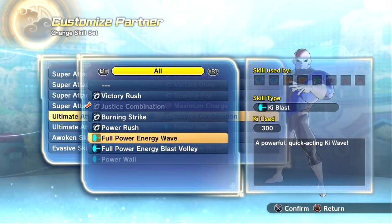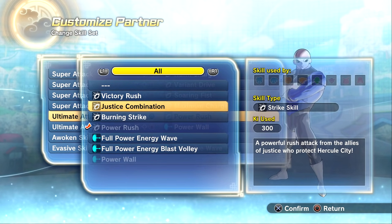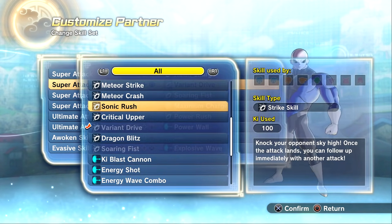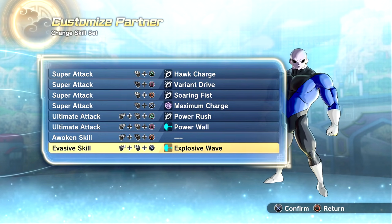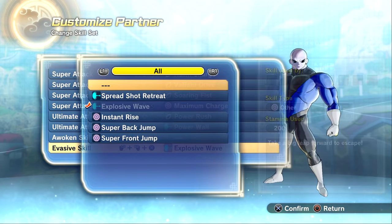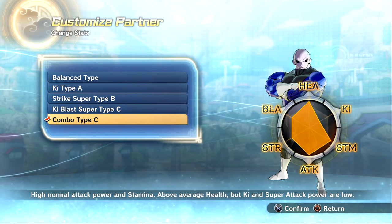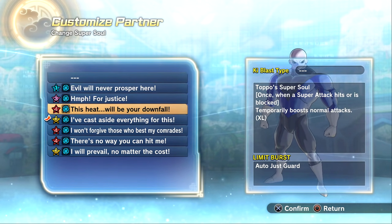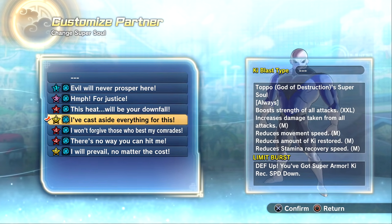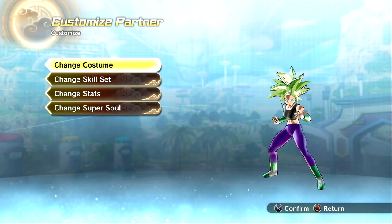He's got Power Wall, Victory Rush, Justice Combination, Burning Strike from Trunks — all that good stuff. Good amount of skills, I just wish he had Hakai. I know he never used it but Topo steals his moves so I just wanted something ridiculous. For stats: balance type, Ki type, Strike Super, Ki Blast Super, and combo type. Super souls include Great Saiyaman, Topo, Jiren, Cus, Dyspo — all the Pride Troopers that are in the game.